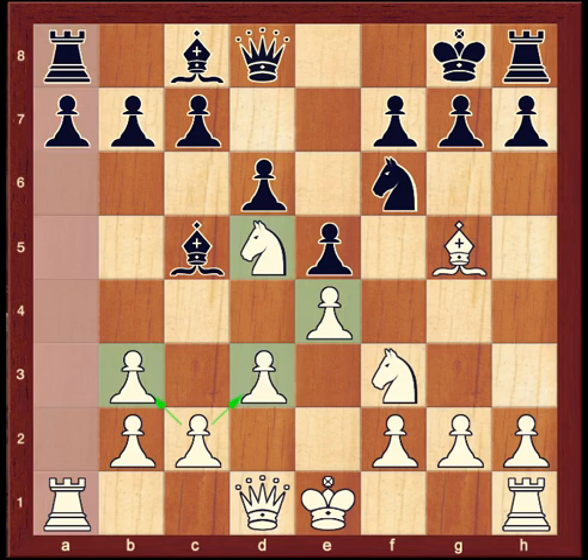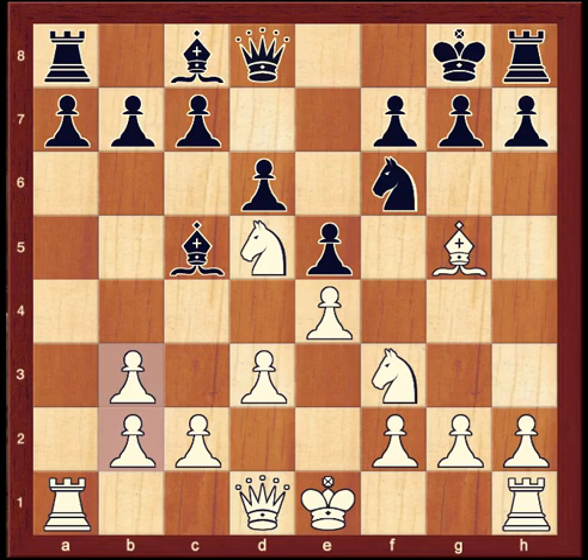This particular example of doubled pawns — the b2 and b3 pawns for white — is not much of a weakness. On the other hand, if white had played c takes b3, things would be different. Suddenly the d4 square is wide open. It's a big weakness — an outpost for black pieces that can't be defended by a white pawn.